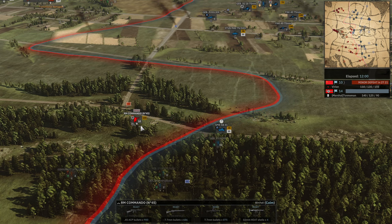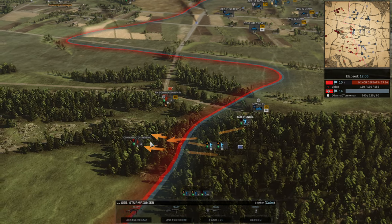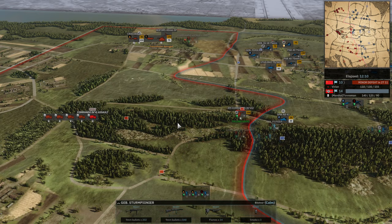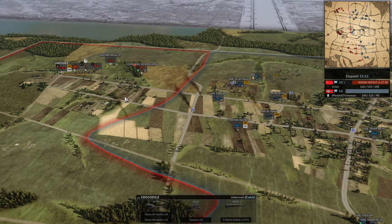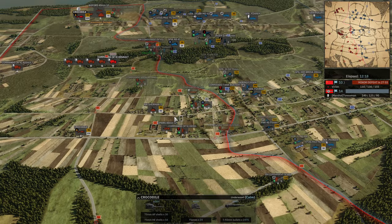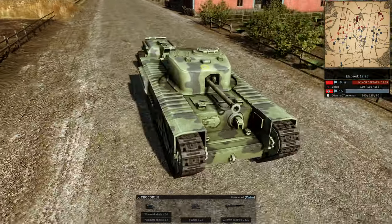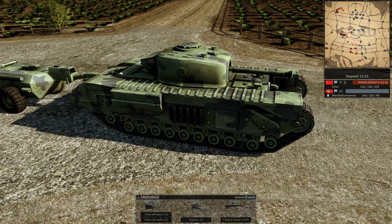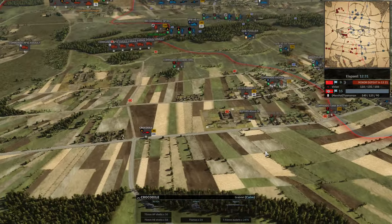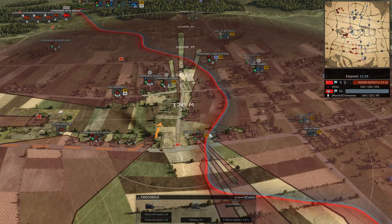Over here we're about to destroy these guys. The Commando leader is dead. RM Commando No. 45 will start suffering as well. These guys are going to push forward and possibly cut the reinforcement road. The Crocodile is coming in the middle — being used because it has 150mm of frontal armor. It's not that good at attacking, but with 90mm penetration you want it to deny the area to the enemy. He'll likely use them for their flaming capacity as well.